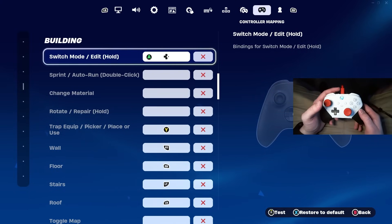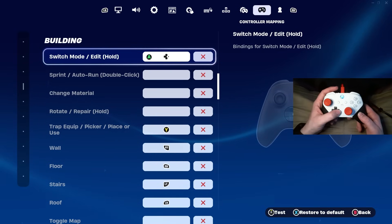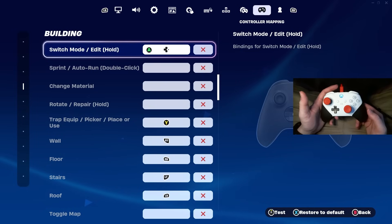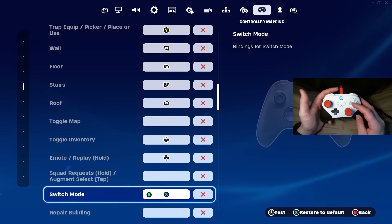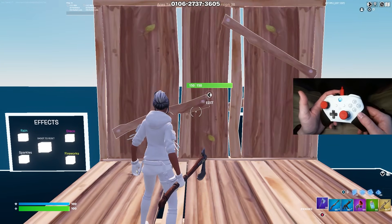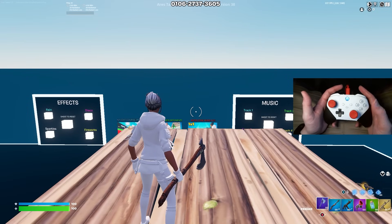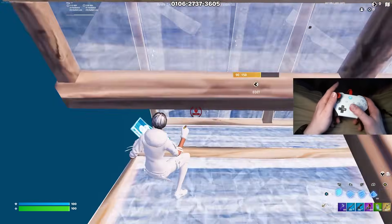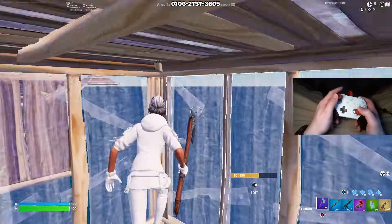One thing you absolutely have to do is come down to switch mode/edit and bind this somewhere on your controller on a bind you don't usually press often — for most of you, that's going to be somewhere on your D-pad. Once you do that, come all the way down to just switch mode (not switch mode/edit) and make your switch mode bind your main build menu bind. This also gets rid of a controller edit delay, especially if you're on console. It's a little confusing, but once you turn it on you'll understand why — it's very helpful.